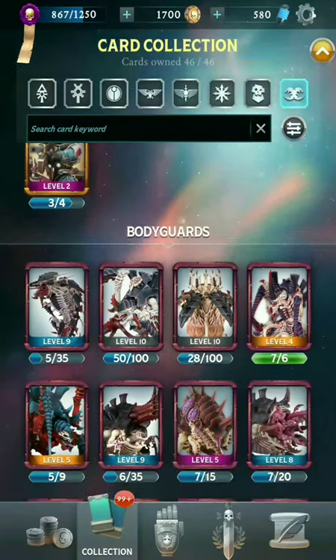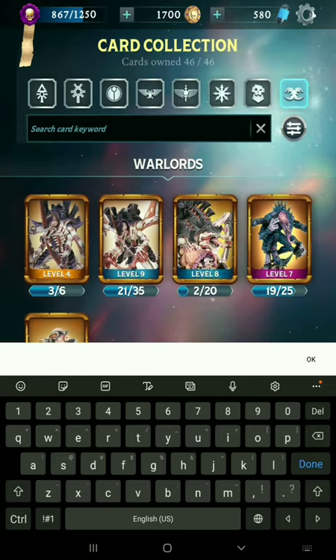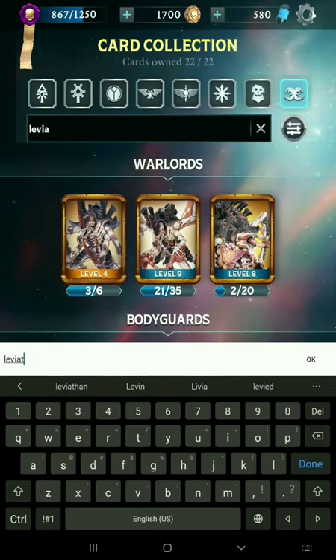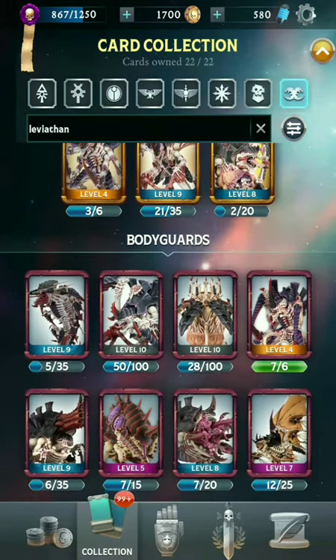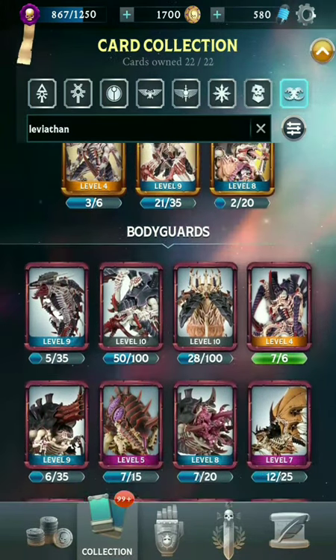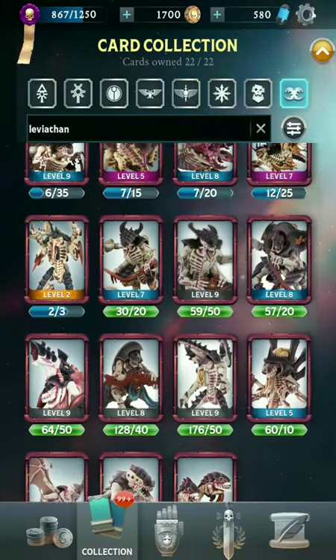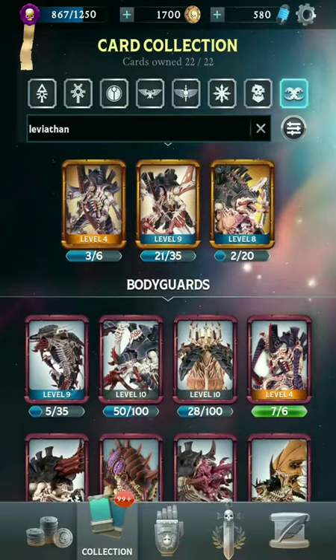Now finally, for the Tyranids. Tyranids are also pretty easy to divide — we've got the actual Tyranid aliens, and then we've got the Genestealer Cult. Let's start with Hivefleet Leviathan, which is the most numerous. They've got this sort of pale color scheme going on. Three Warlords and a whole lot of bodyguards, including some of the really big monstrous units. Hivefleet Leviathan definitely have the biggest numbers here.